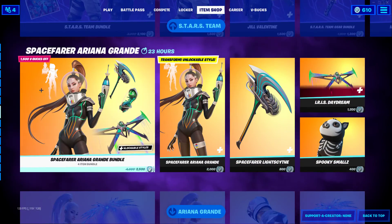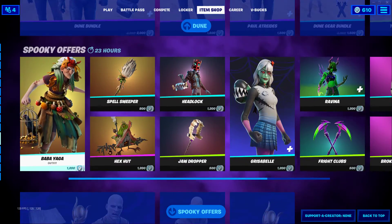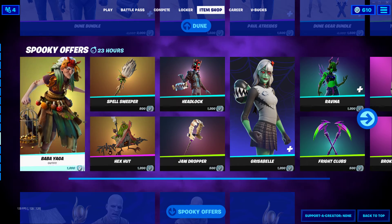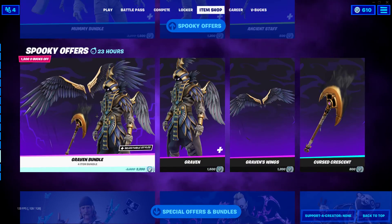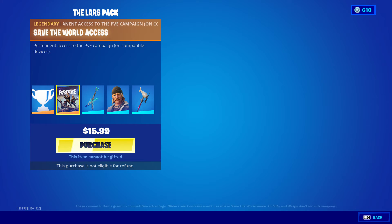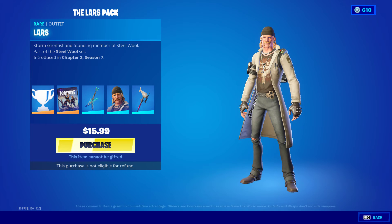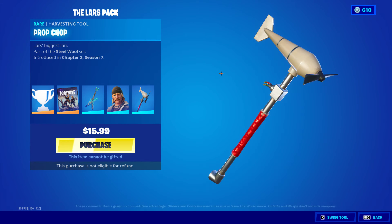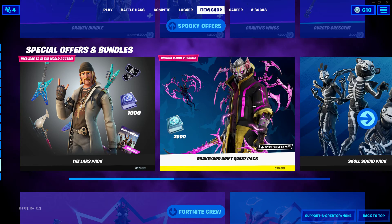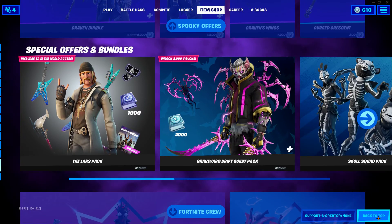Stars Team Bundle is still here — there's the Spacefarer Ghandi Bundle, the Dune Bundle, the Baba Yaga, or however you say it — basically all our spooky offers or whatever. The Lars Pack — I guess that's back. Lars Pack rewards Save the World access, Storm Strummer — might get it for the back bling though. Lars — this reminds me of someone. Prop Chop. I figured I had it in my head — it's someone from The Walking Dead, I think, maybe Kenny from the game, not the show.